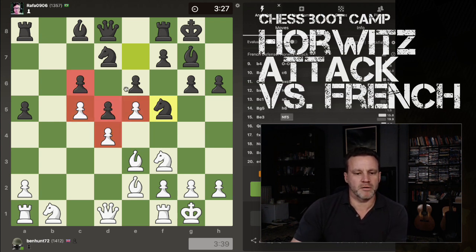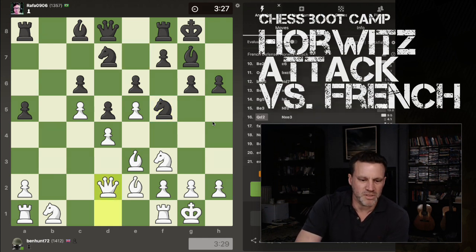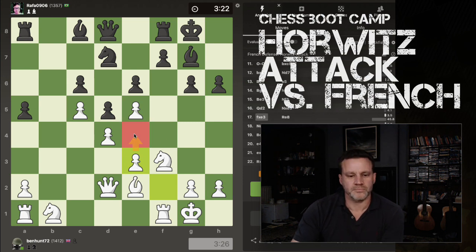Seeing as we do have this big mass in the middle, I'm thinking his Knight is, if anything, a more capable piece than my Bishop. So I'm not too concerned. Queen D2. He trades off and I decide to recapture with the F-pawn — we'll see if that was the right decision. Opening up the F-file and also potentially giving myself an option of an E4 trade-off. Maybe Bishop here, push, take, take — and now my Bishop's got better.